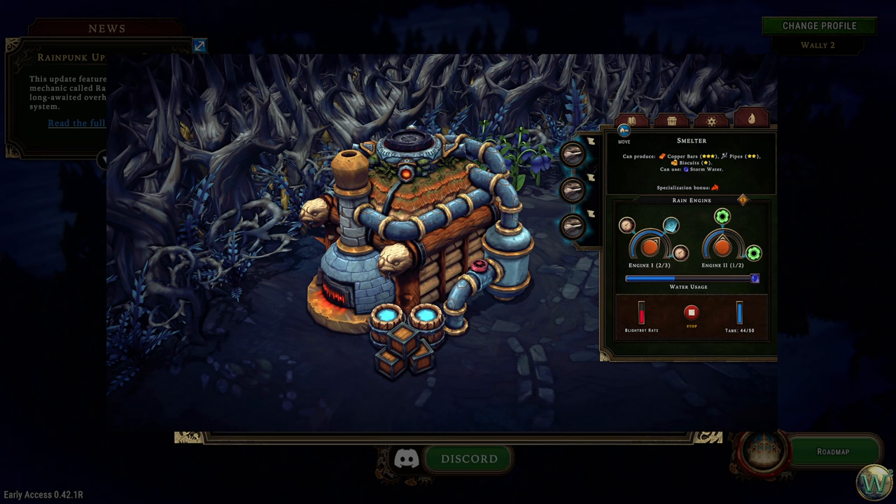You can freely control the rain engine power levels using the knobs on the two modules. The primary engine has three levels, increasing production speed and double yield chances. The secondary one has only two, both increasing worker resolve. To power rain engines you need a steady supply of infused rainwater. The geysers are found in glades and have an unlimited supply of water, but each geyser pump can only hold a limited amount. Workers will gradually fill it up and try to keep it at maximum.